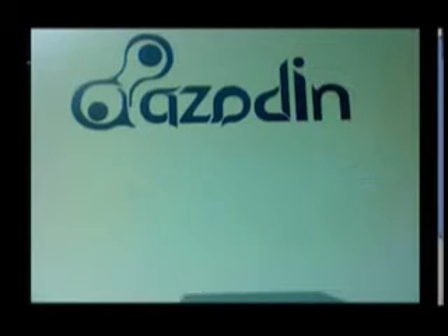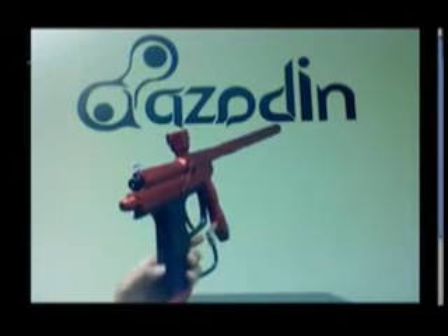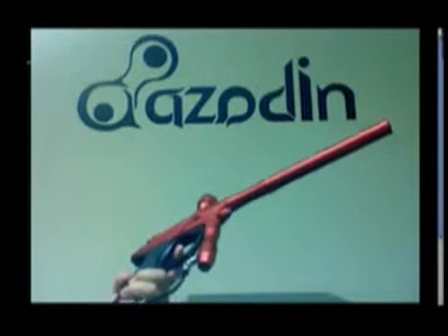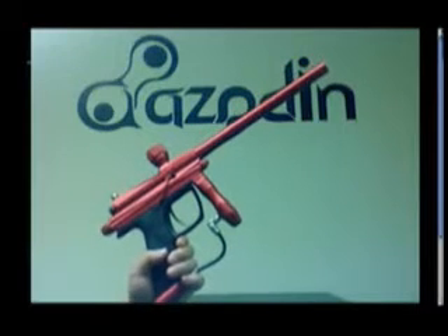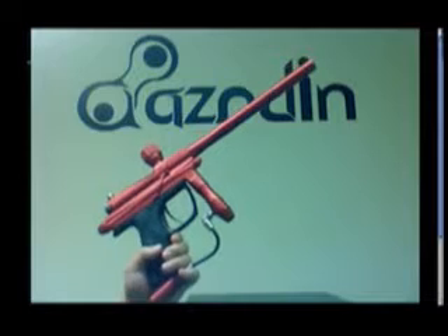The next level up is the Blitz, your entry-level electronic marker. It's got all the modes: ramping, PSP ramping, CFOA, Millennium, and also the now-defunct NXL unlimited semi. A regulator comes standard on these. Between this gun and the Chaos, you have electronics and a regulator standard, so out of the box the gun will operate at 350 psi. The Blitz comes in black and also in red.